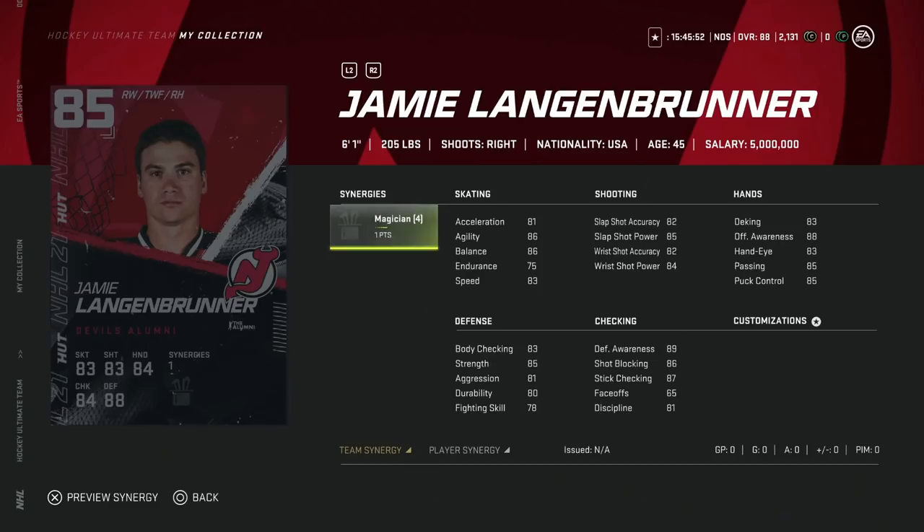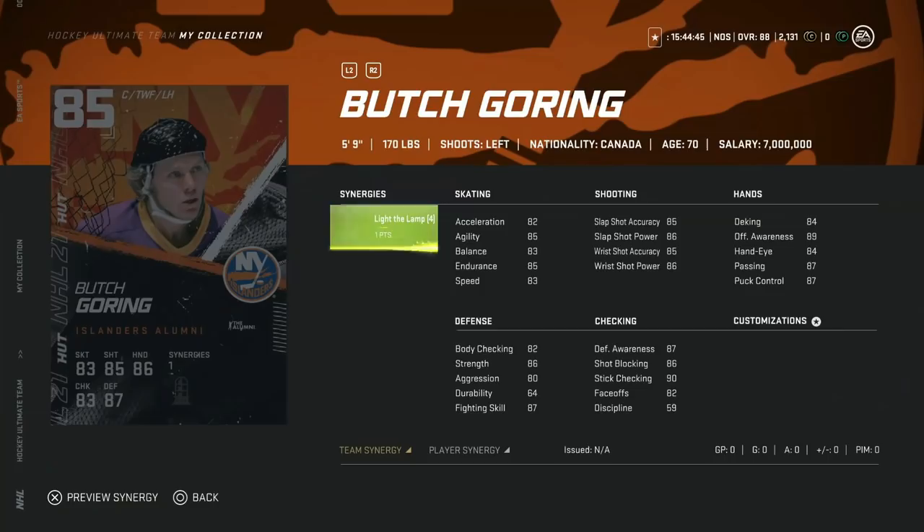The 85 overall Jamie Langenbrunner, 6'1" from the New Jersey Devils — 81 acceleration, 86 agility, 86 balance, 83 speed. With the Magician synergy, his agility boosts up to 90 and it improves deking to 87 and puck control to 89, meaning you can razzle-dazzle in the offensive zone pretty well. For a right winger, 84 power and 82 accuracy isn't bad. High defensive awareness too. This would be one of the higher desirability 85 overalls in team builders — skating isn't back-breaking early on, and this card is a solid option.